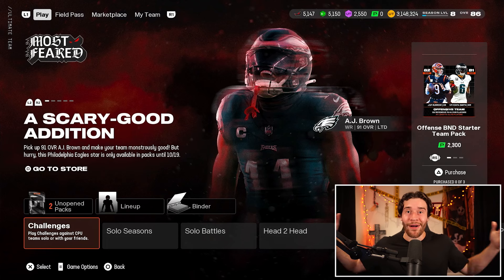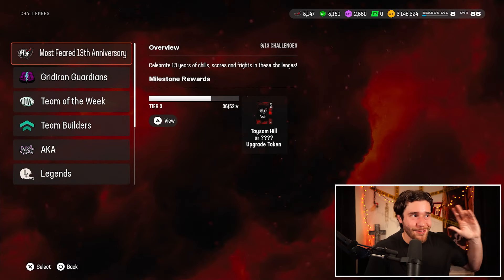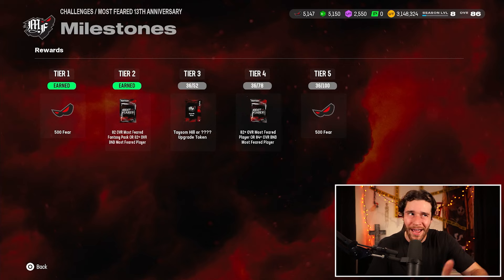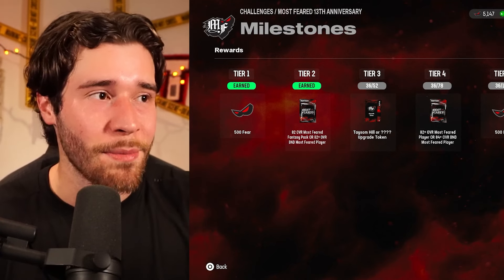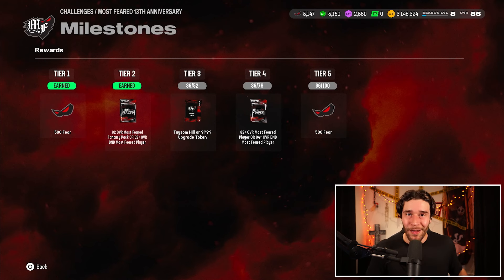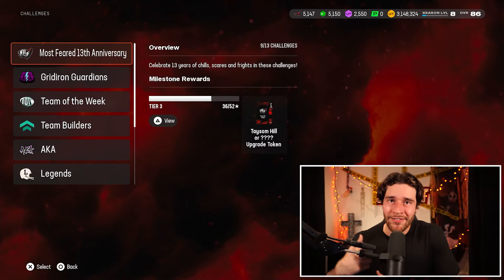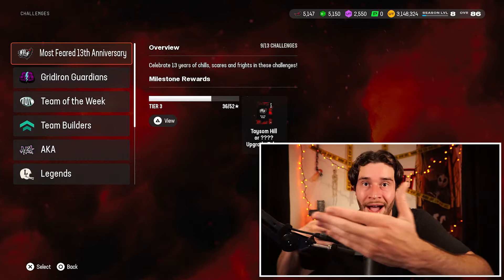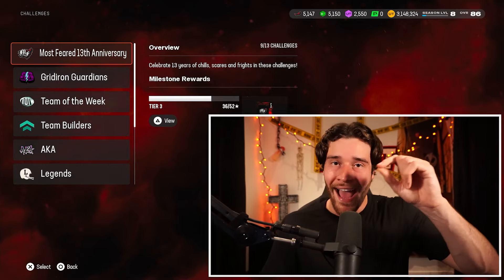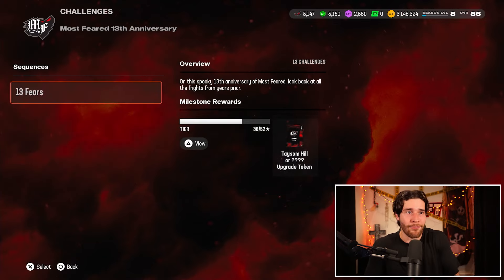First things first, what is this pack we're talking about? As you can see on the screen right here, there's more than a couple examples of people pulling 90 overall champions out of this one specific pack. I've seen probably 75 to 150 tweets in the past day of 90s getting pulled. The pack is located in your solo challenges — go to the Most Feared 13th Anniversary Solos. At tier number two, you get an 82 overall Most Feared Fantasy Pack or an 82 plus overall BND Most Feared Player Pack. That 82 plus BND Most Feared Player Pack is absolutely insane. I believe it was glitched yesterday. EA Sports pulled it, then put the solo back in the game, and I got people messaging me after they put it back confirming they pulled 90s. So although it might not be as good as it was right when it came out, it's still unbelievable. Go to your solos, play through four or five of these solos and open this up.